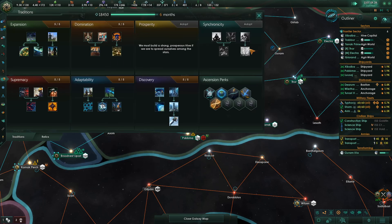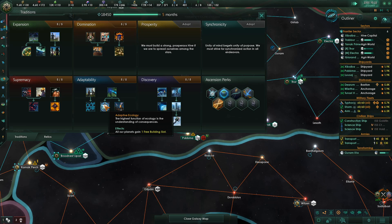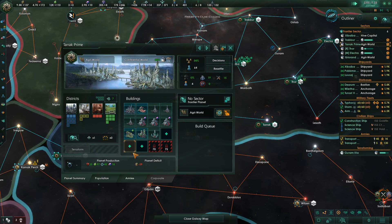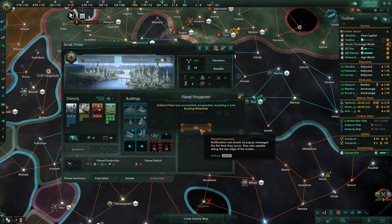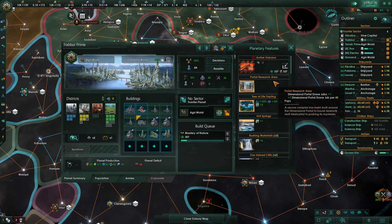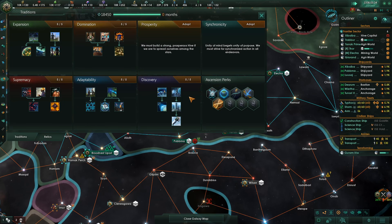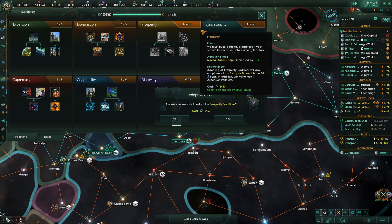But maybe that's not what it meant — how do you get another building slot? The building slots are hardwired. Criber Prime was successfully prospected, revealing a new Rushing Waterfall — which adds max generator districts. How nice. We need to start going for prosperity. Technology conceived. Coalition of Emuia closed their borders — fine. Research: Gene Warrior Army, Gene Resequencing — we need that.